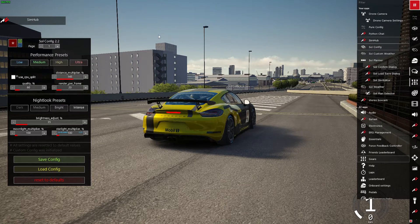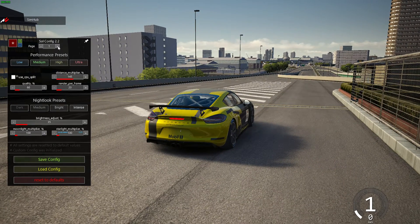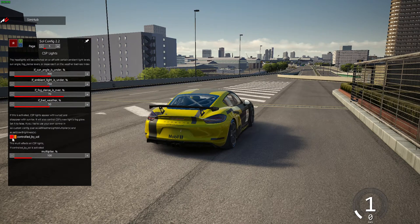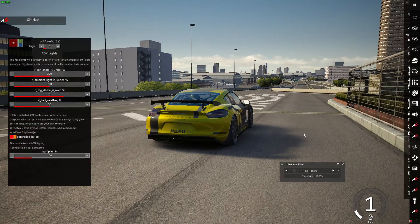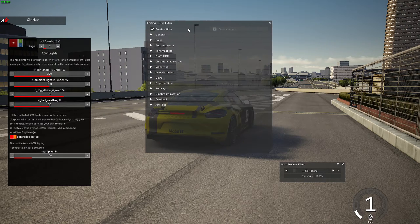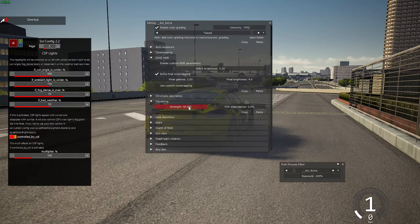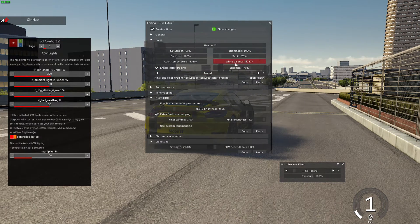So how can we make the game look good now that we've changed some of this stuff? First things first, I recommend going to page 5 and making sure that your lights are controlled by SOL. For a default filter that looks good with SOL, I recommend SOL extra — that's what I'll be running today. If you don't like something in this filter, you can open the filter menu and change a whole bunch of settings. My SOL extra is slightly edited but shouldn't be too different from what you see.